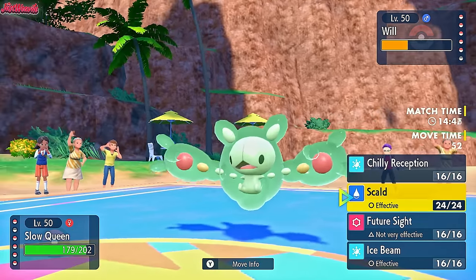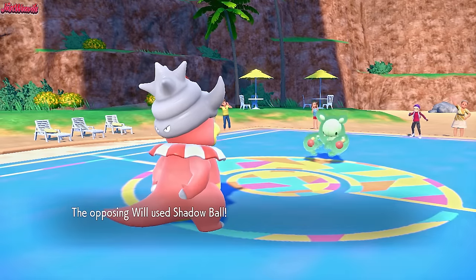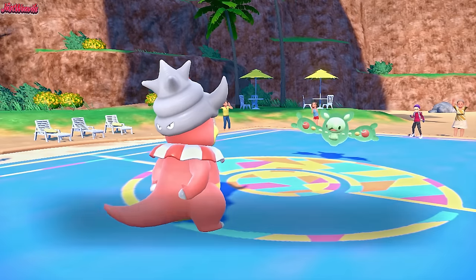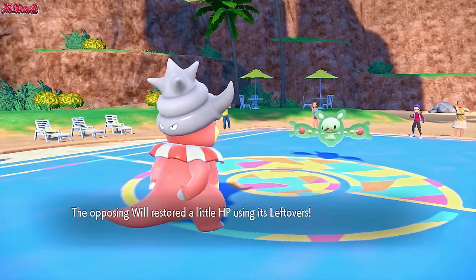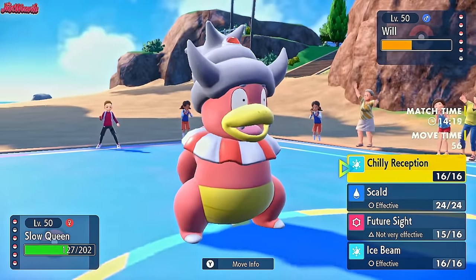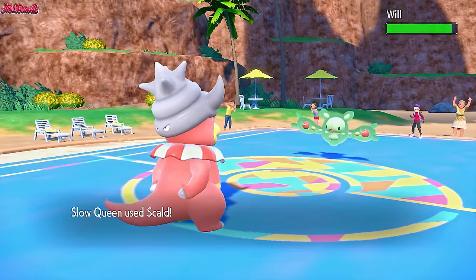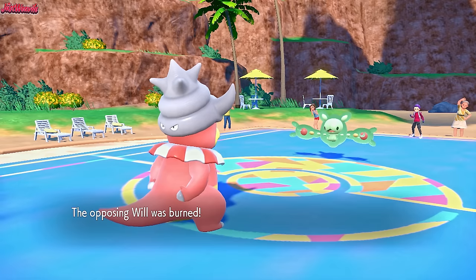Now we simply have to go for a Scald here. They could have Recover — I'm leaning towards Scald. They do go for a Recover, which is fine. We go for a Scald — from the Flare Blitz damage earlier I'd say they're probably physically defensive, which it looks like they will be. We do get the Burn, but it doesn't matter because they're Magic Guard — they're just going to get Leftovers recovery every single turn. If we assume they go for a Shadow Ball next turn, we should use this opportunity to switch out because Trick Room wears off next turn.